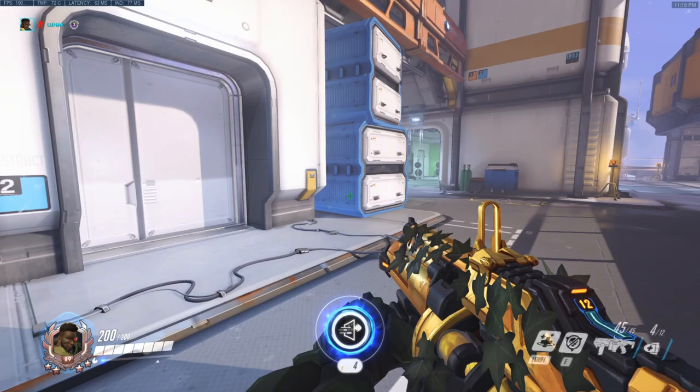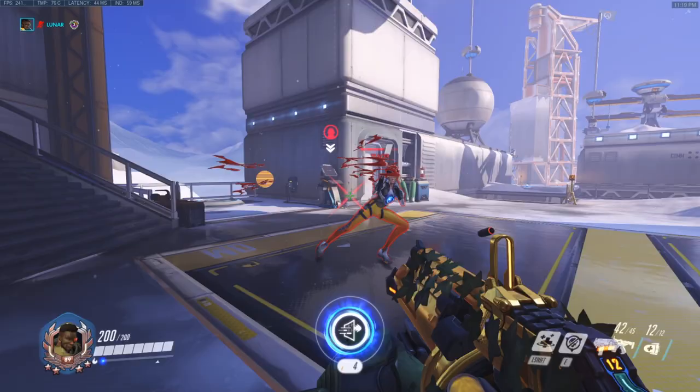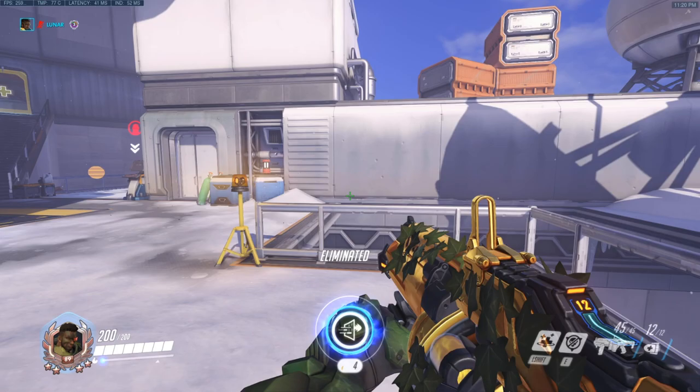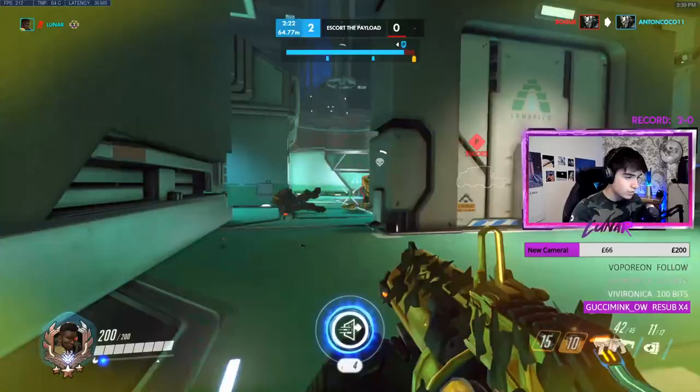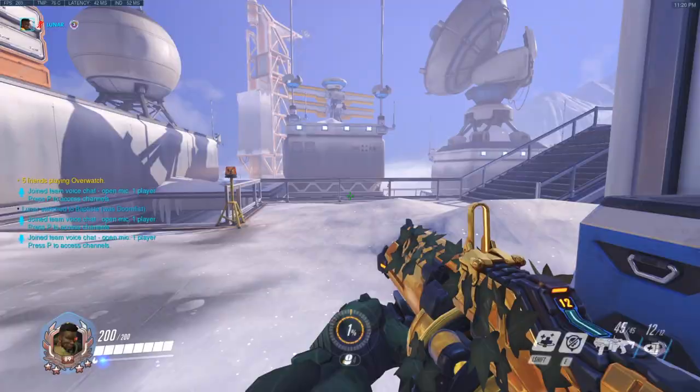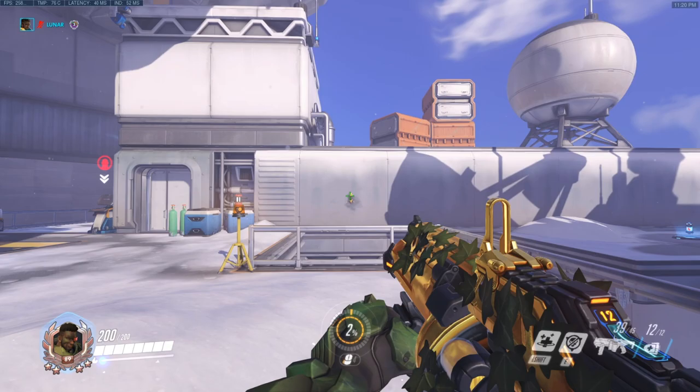Tip number 4: be smart with your abilities. Exo Boots give you a lot of mobility and therefore the ability to dodge and evade ultimates. The best example is to track the enemy Reinhardt Shatter — if they have one — see when he's planning on using it, then keep some charge in your boots to reactively jump over the shatter and place your lamp somewhere hard to destroy, if possible. You can also reactively use the lamp when getting shattered even if you don't jump, but you've got to be really quick to place it down.